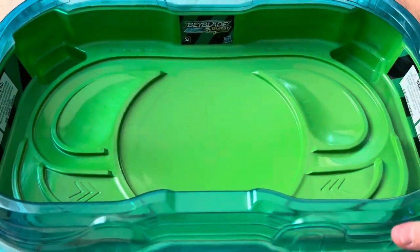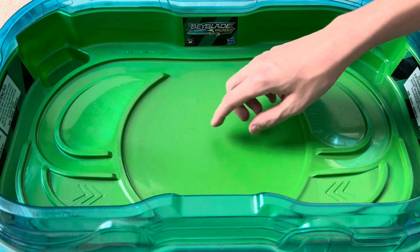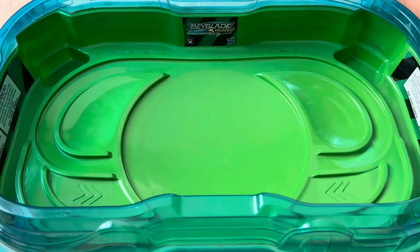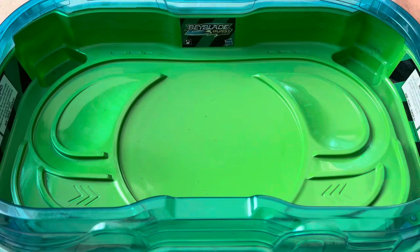Next up we have this Slingshock stadium. I think this is the cross-collision stadium — it's probably one of the better Slingshock stadiums. Basically, the gimmick for Slingshock was they would have two modes: normal battling mode where they'd stay in the center, then Slingshock mode where they'd go on the rails. It's kind of like Beyblade X. It was a neat idea, but it wasn't executed too well — the bays can get caught on the rails. I've never used Lego bays in this stadium, so that's what we're gonna do now.